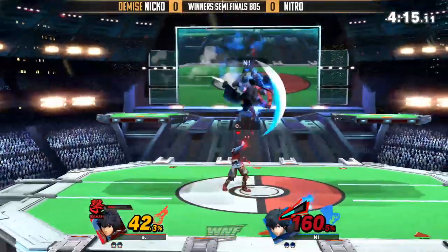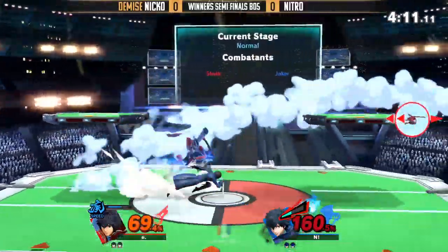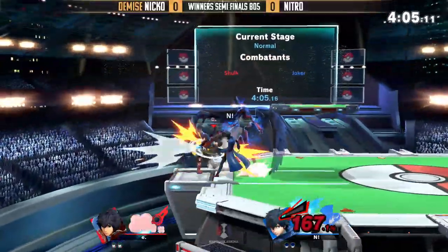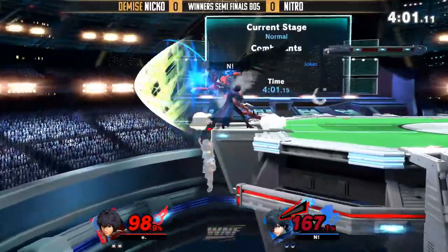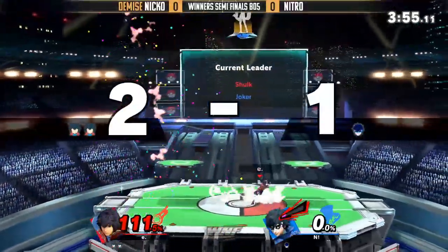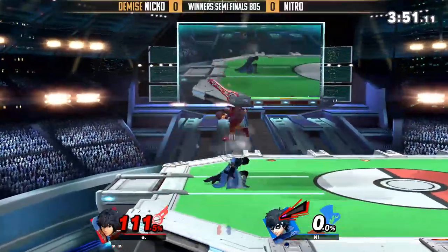Nitro at a cool 160%, really holding onto this lead here. This is pretty scary, man — if he gets a nice little confirm... Oh! If he gets anything into anything here, this is gonna be rage. Oh no. Backer? He was waiting for it too. I thought he was gonna go down for the forward air completely. If he went all the way down, that would have been hurting. But good stuff from Niko, really knowing his character — he knew where that jump was gonna place him, basically behind Nitro.